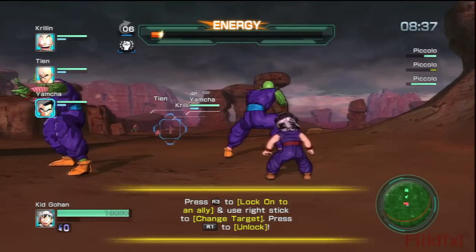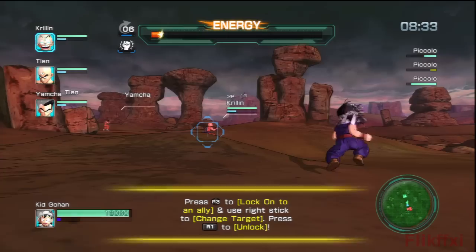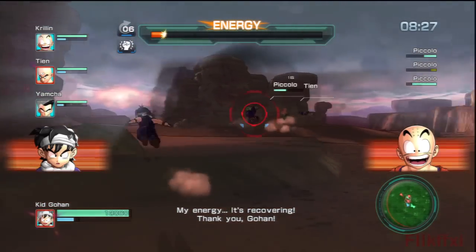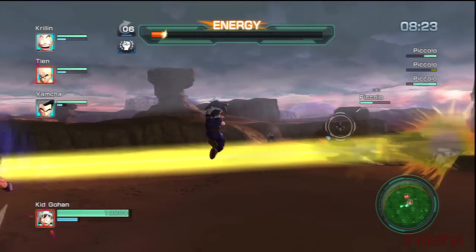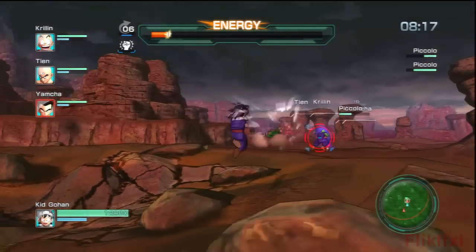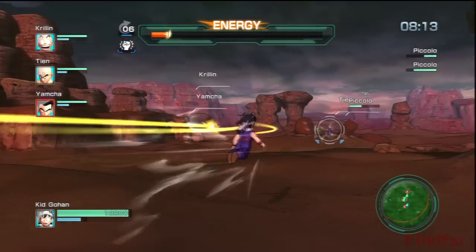I need to go share energy with Krillin because he's a numpty. So that's just targeting someone with R3 — I'm using a PS3 controller in case you aren't aware — and then firing your Ki Blast with Circle. Let's see if I can knock that one out. I think I did — one down.